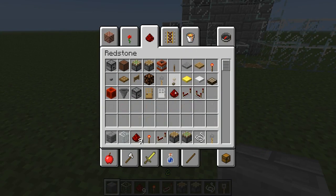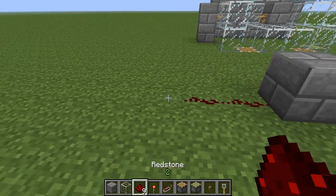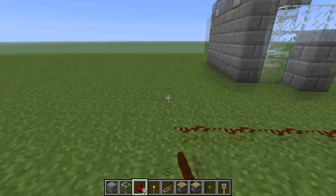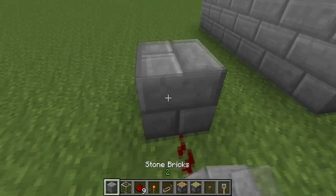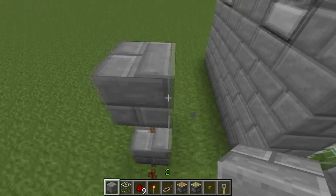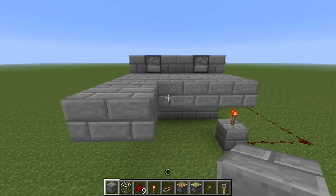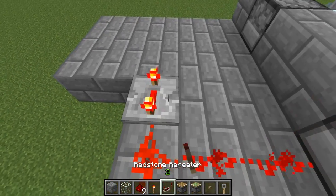Stone brick here, a wooden button, and I put that on this side. Now I'm gonna link to the dispensers - a repeater here, link more, and a torch. Press on torch and put a platform in there. That should be enough. Link to the first dispenser where the skeletons will be.